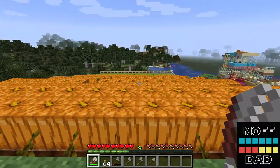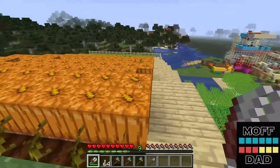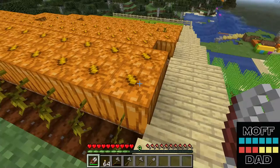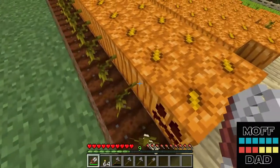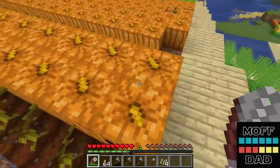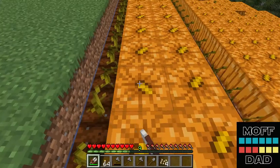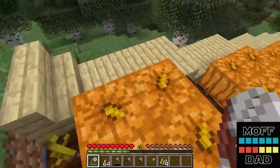Alright, down here is the new expansion I made of our pumpkin farm. To make jack-o-lanterns you first have to get carved pumpkins. So we have our shears here and you shear the pumpkin just like this. You don't actually have to pick the pumpkin before you shear it, but you can do that too. If I just run like this I'm shearing all the pumpkins into carved pumpkins.